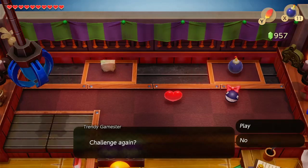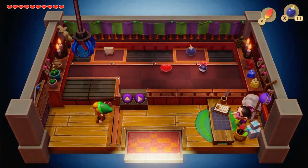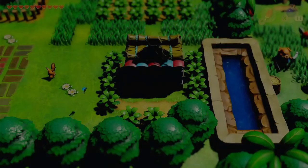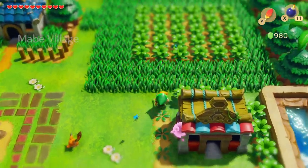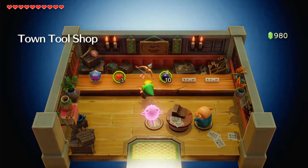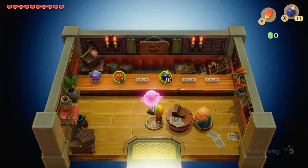All right. Challenge again? No. We got nothing to spend money on. 20 rupees — so that puts us three behind what we need. Let's farm three rupees. Did we get it? Yep, we got enough rupees now. Now I'll have my bow and arrow. I'm going to buy it. Bring it over here. Only 980 rupees — only. But now we got our bow and arrow.